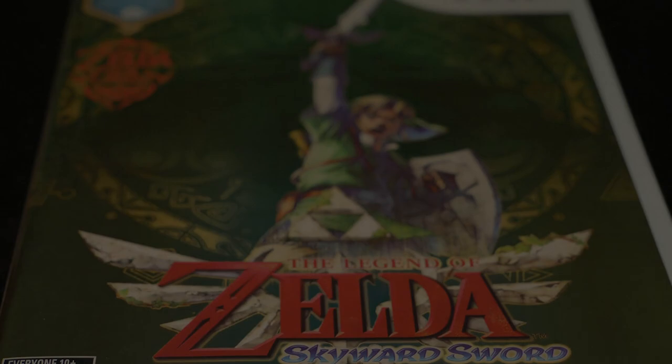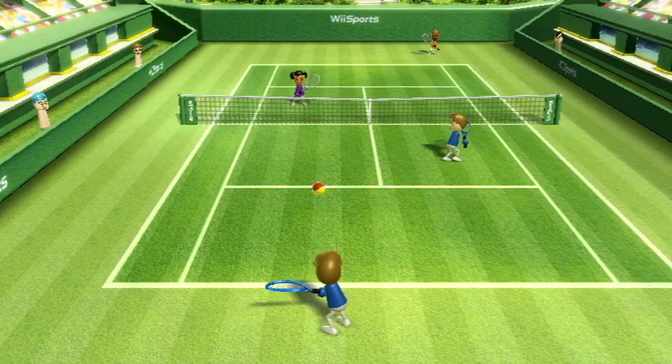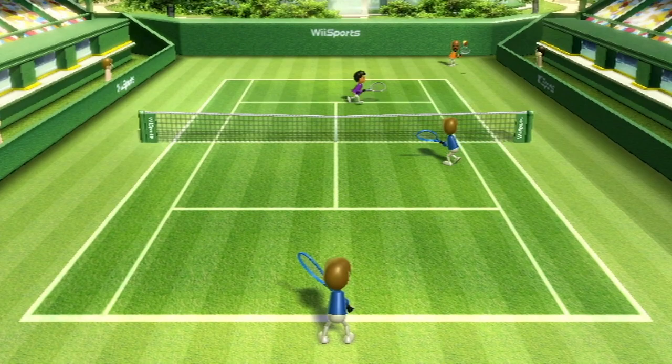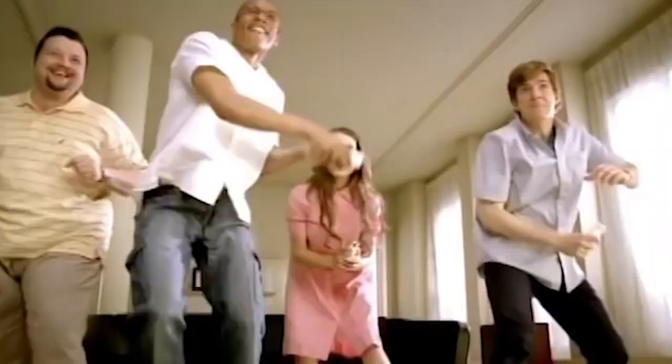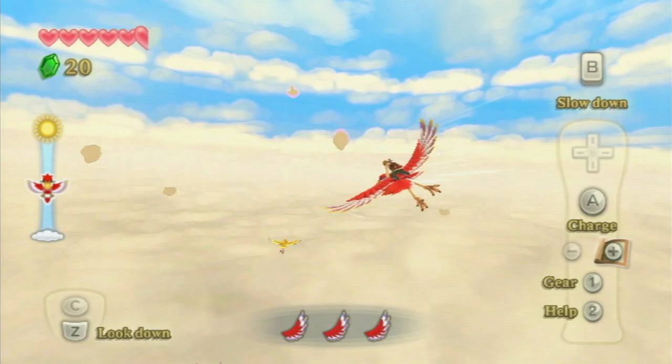When The Legend of Zelda Skyward Sword first released on Nintendo Wii, it arrived during an especially unique period in Nintendo's history. This was the tail end of the motion control era, kicked off by the likes of Wii Sports back in 2006. The Wii itself represented a unique left turn for the Japanese game creator that persisted for years, and the integration of motion control into any and all of its games had become the norm during this era, applying equally to The Legend of Zelda series.